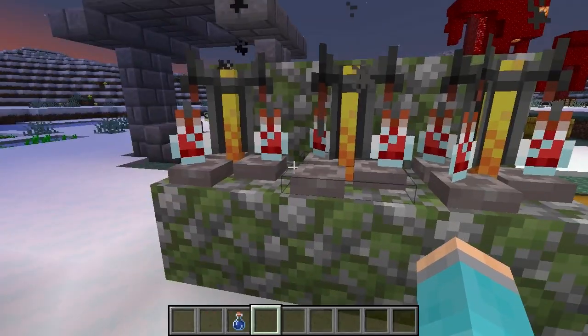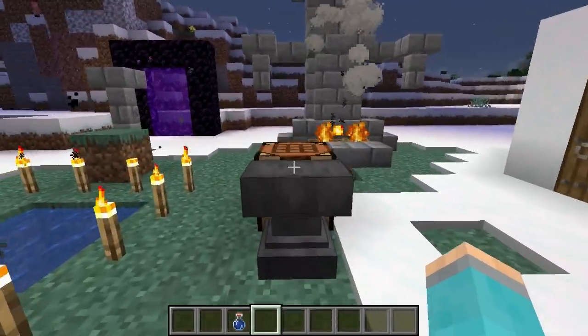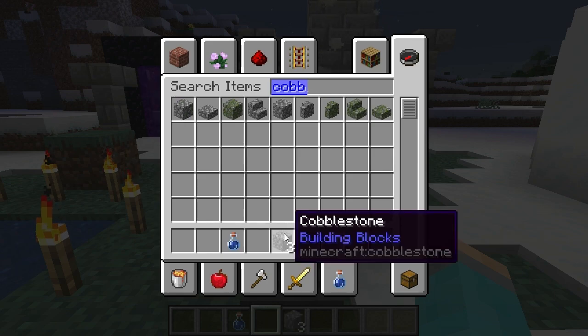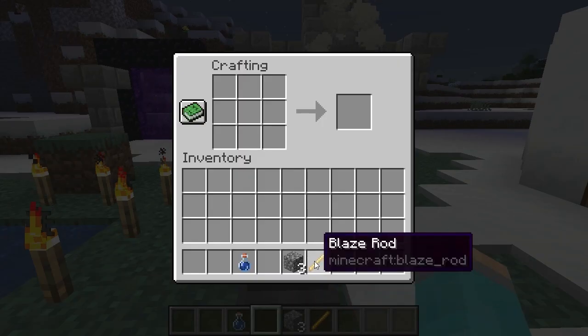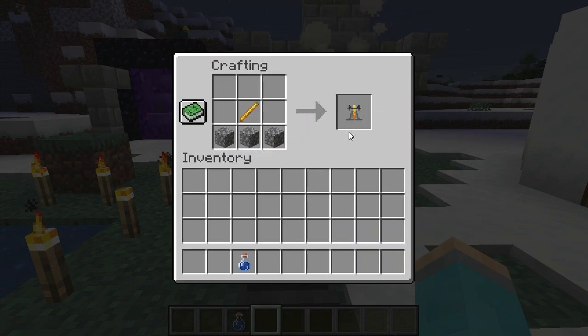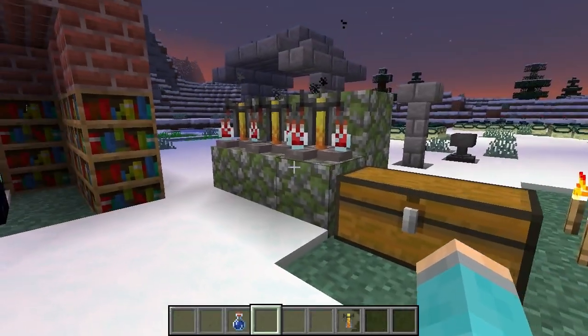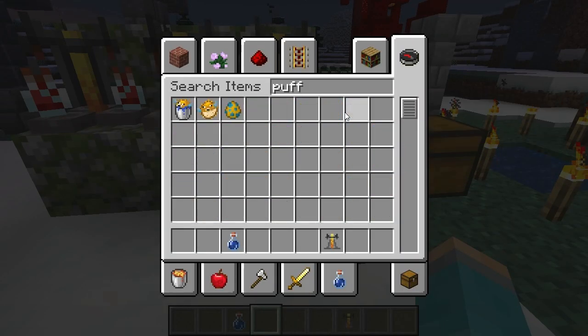We have our brewing stand right here. In case you're wondering how to make it, it's quite simple — a blaze rod and three cobblestone — but let's skip the non-essentials and just show you how this is done. Let's get the puffer fish.